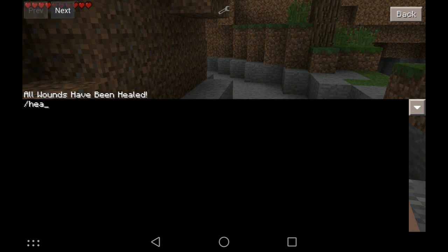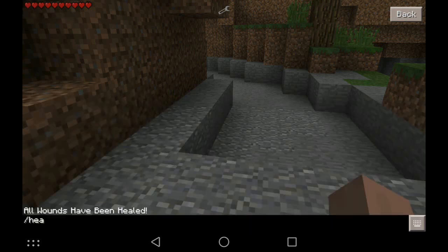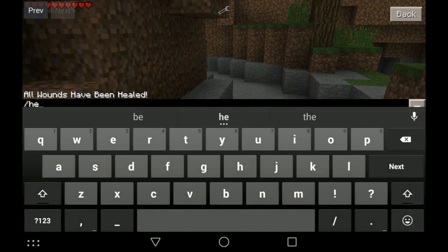You can actually use these buttons up in the top left corner — those are added as well — and you can switch between your previous command, or your previous whatever you typed, you can switch between that like so. You can also do that on the PC version except you use the up arrow, so a nice little feature there.